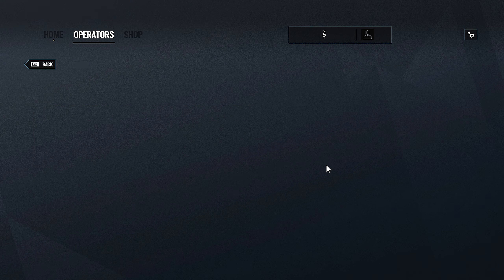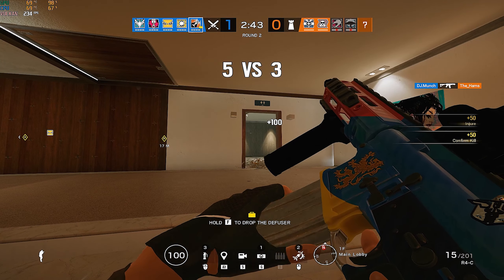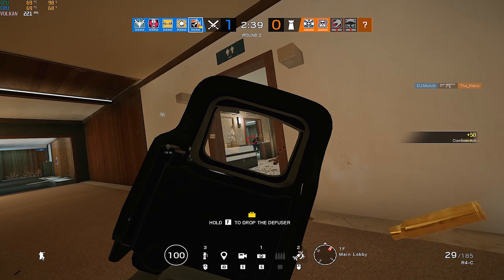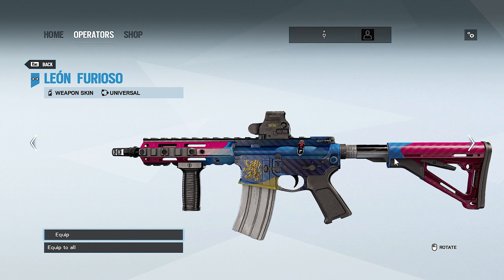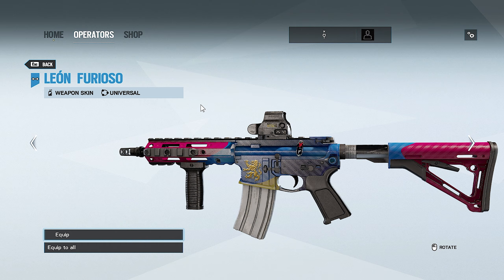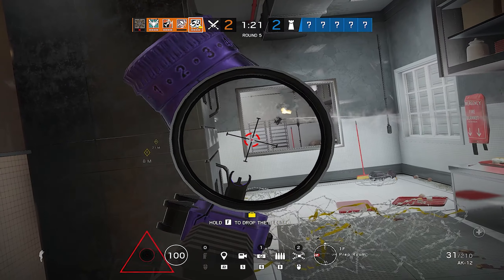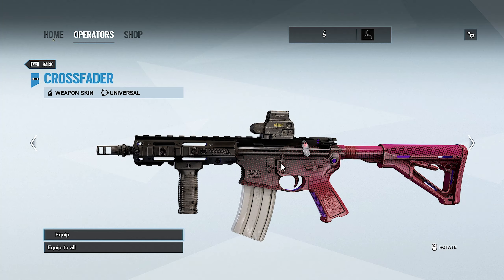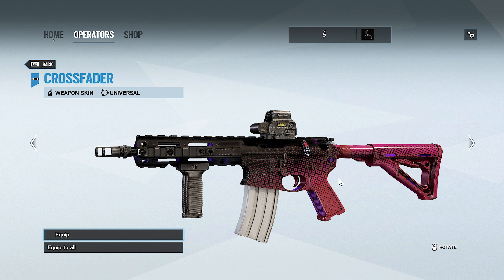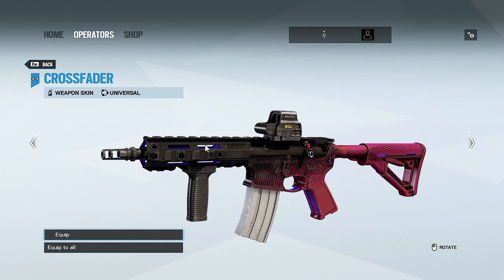Next is Leon Ferioso — one of my favorites. The texture is like some type of gift wrapping; I really like it. I love the Manchester symbol and the pink and blue color scheme — overall a very nice skin. After that is Cross Fader, which I think is one of the more underrated skins. It's very clean with a cross-fade effect going from pink to black, and has a nice purple accent on the weapon.